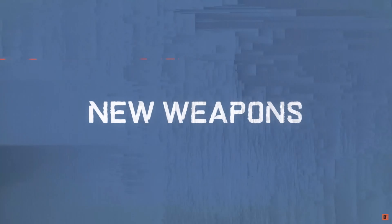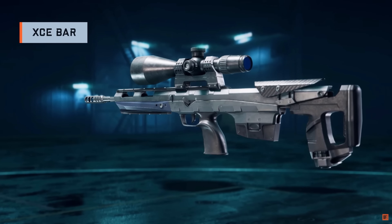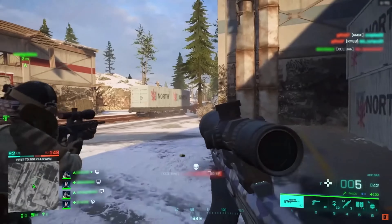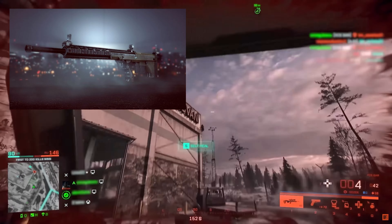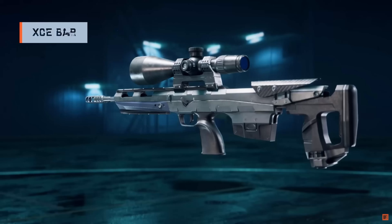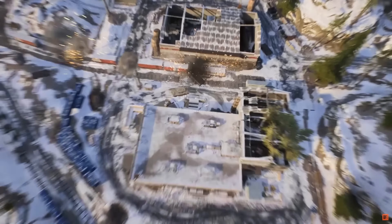New weapons. They announced three new weapons for Season 5. A sniper called the XC Bar — it's a bolt-action with a bullpup design with the magazine behind the trigger, just like the 338 Recon from Battlefield 4. In the trailer, it seems to have a decent ADS speed and will probably be best at short to medium range.